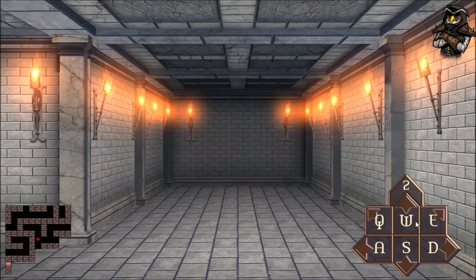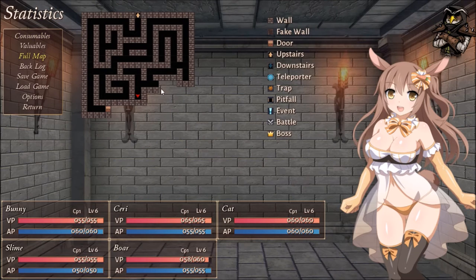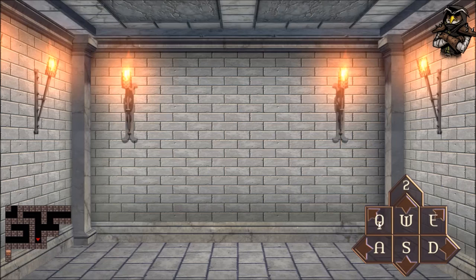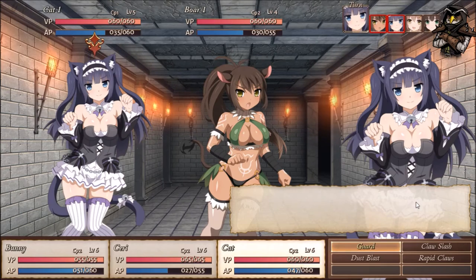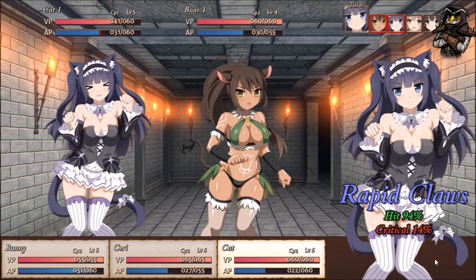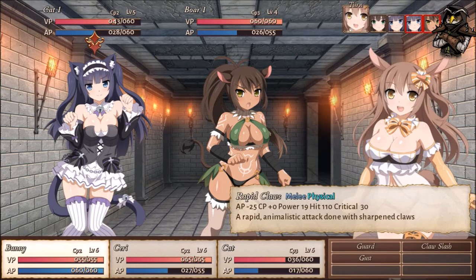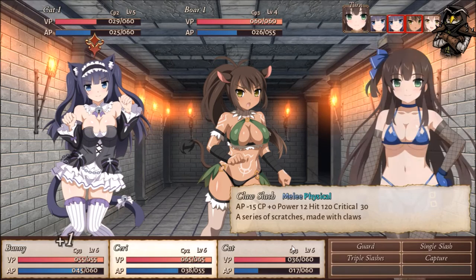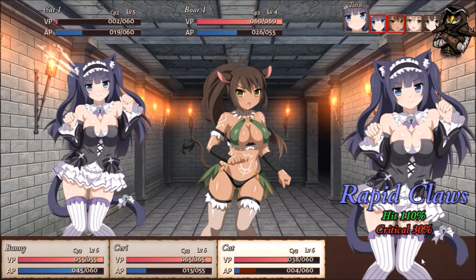I want to go back to town just to switch that outfit because those bikinis are strangely bothering me. Let's check our map - we're not that far, we just need to check this area. Let's turn around and check down this corridor. More combat - which one's tougher? Cat girl. We will Rapid Claws her for 19. I have yet to have any of our characters get really high CP.